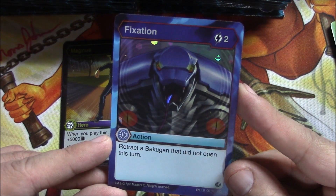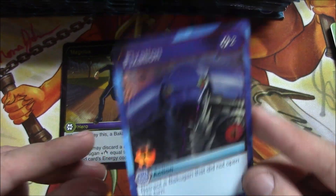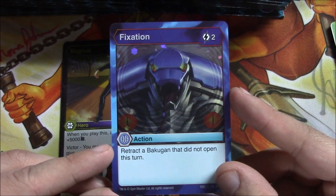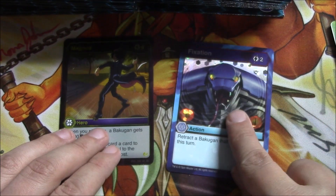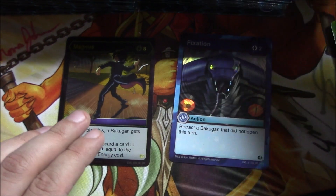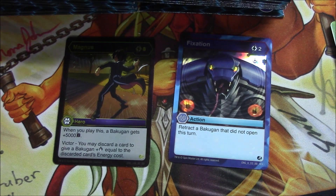It says 'retract a Bakugan that did not open this turn.' I think that might mean you pull your Bakugan back and re-roll it — I'm not sure, I have to get clarification on that. There's the hex foil, and then we'll move on to the next one. I'm going to try to get some games of this up eventually, but it's just starting so bear with me. That's what the packs look like without the blister.